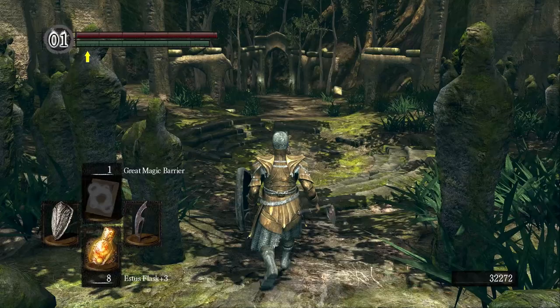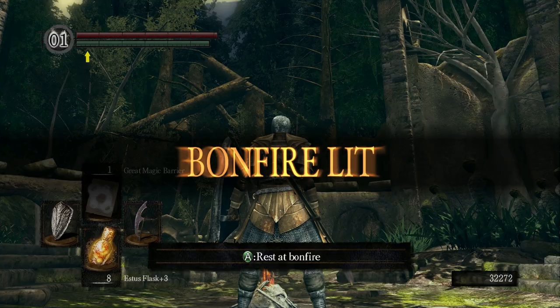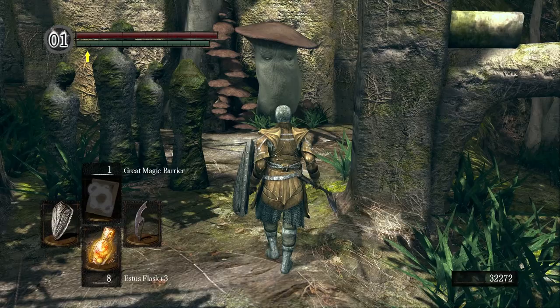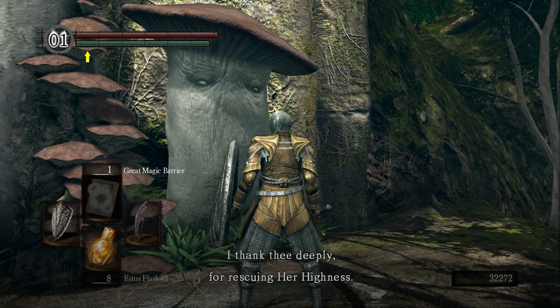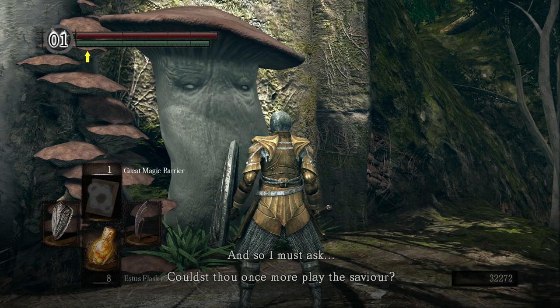The walls of Anor Londo up above. No arms with which to punch us. An NPC speaks: 'From what far away age hast thou come? Thy scent is very human indeed, but not intolerable. Princess Dusk has spoken of thee — thy aura is precisely as she described. I thank thee deeply for rescuing her highness, but Princess Dusk is here no longer, snatched away by that horrifying primeval human. And so I must ask — couldst thou once more play the savior?'